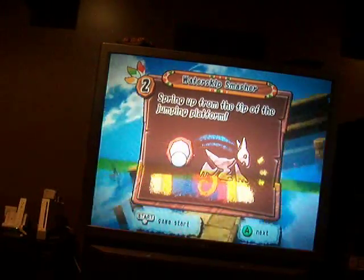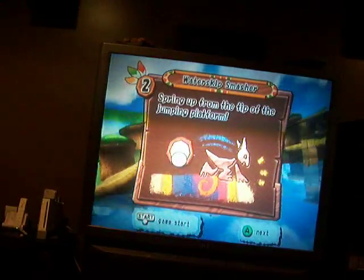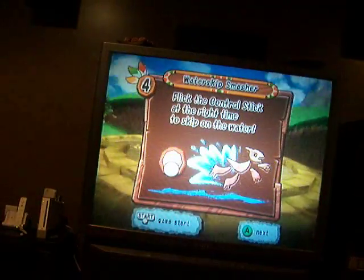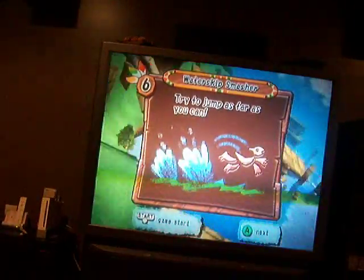Basically what you have to do in this game — War Skip Smasher — you click A to run, you thrust yourself off, and wait till the red, and you skip up and down. You click A to smash two rocks, and you keep skipping.